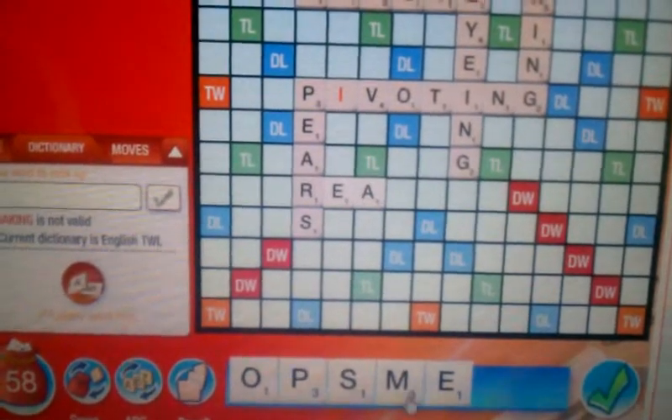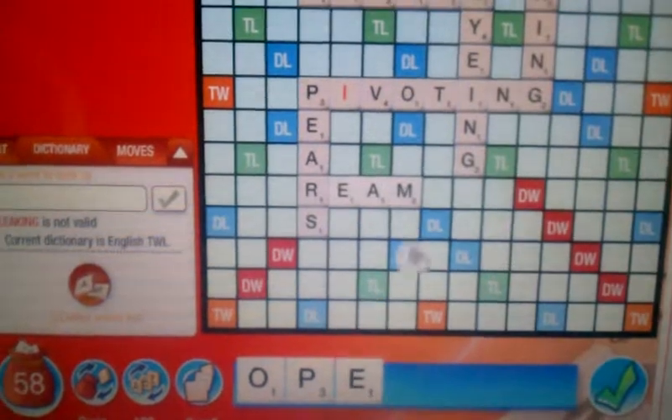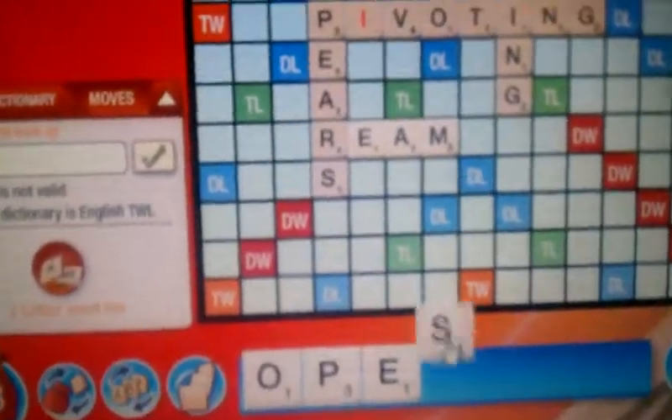You spell 'ream,' and then you throw the S up. By throwing that S up, you're only getting two more points. See if I take it down — you get two more points.